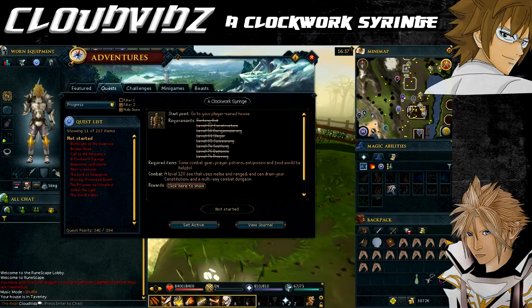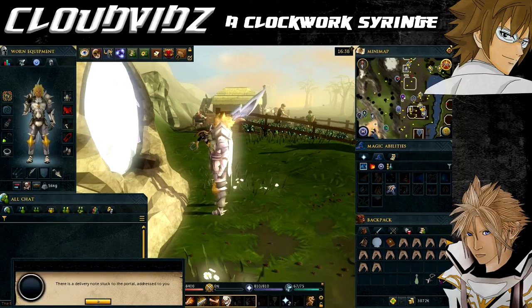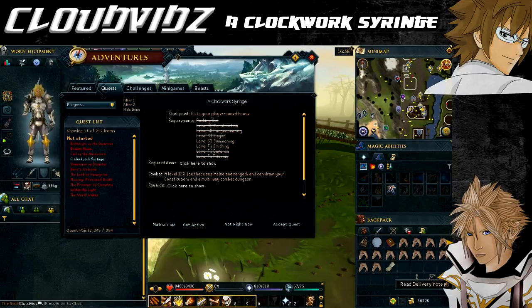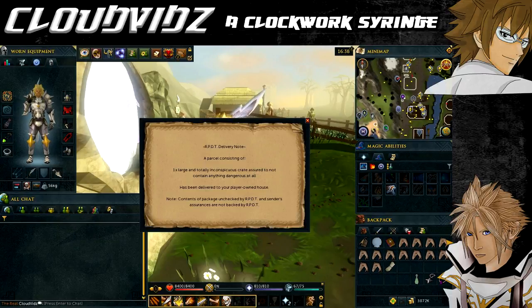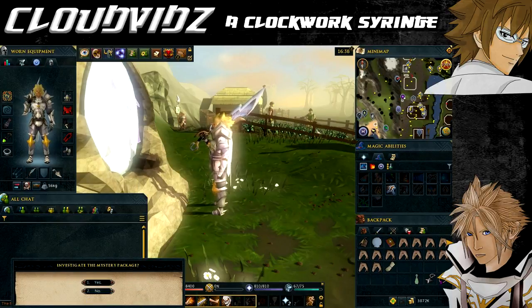The quest starting point is your player-owned house. After finishing Rocking Out and meeting all requirements, go to your player-owned house portal. Posty Pete will appear saying he's delivered a package and stuck a note in the portal. When you click the portal there will be an option to choose Clockwork Syringe — only by clicking that will you actually start the quest.